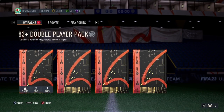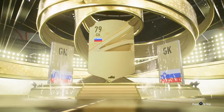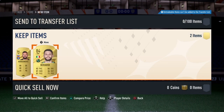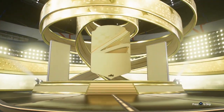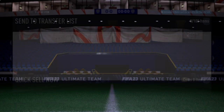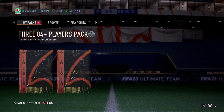Now we enter the big leagues - 83 plus double player pack. We should be getting something exciting. It's still a gold player though - a goalkeeper this time - Danovic, 84 rated. He came with the Italian Messi, Berardi! Italian Messi - over six foot, dribbling people in the Italian league. Then 84 plus players pack - no way - Rodri! Rodri is a good player! Oh, that's good fodder as well. Insane!